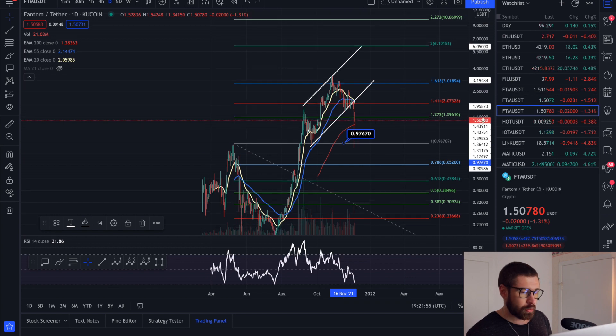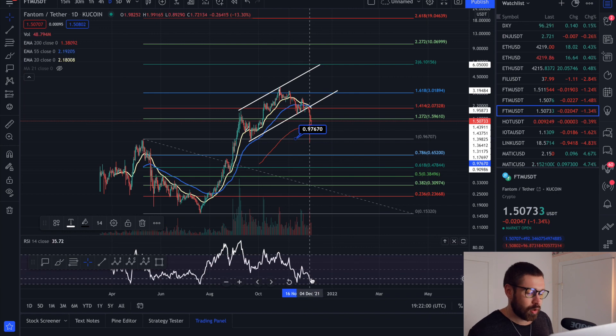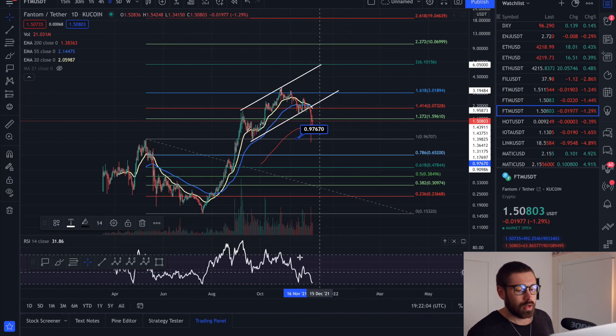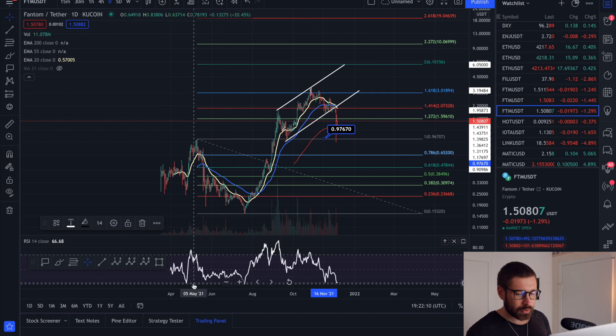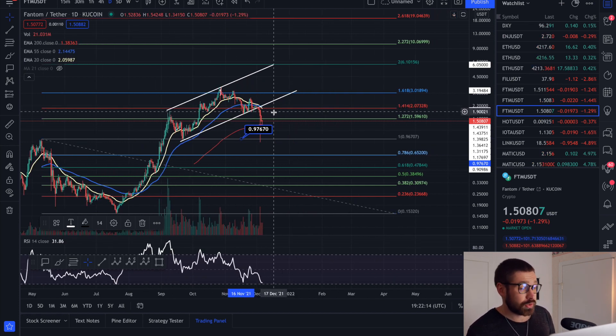We wicked right down to our target from the ascending channel, about $0.97 cents — the previous all-time high for FTM. So if you bought in down there, shout out to you. We're completely oversold, about 30 to 31 on the daily RSI. You can see it right here — daily RSI in the floor — with a big bounce right here as well. I would expect a bounce relatively soon.